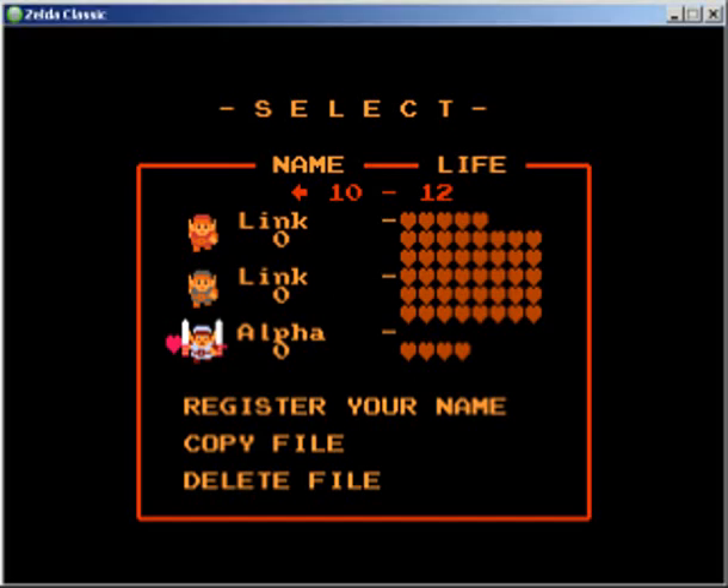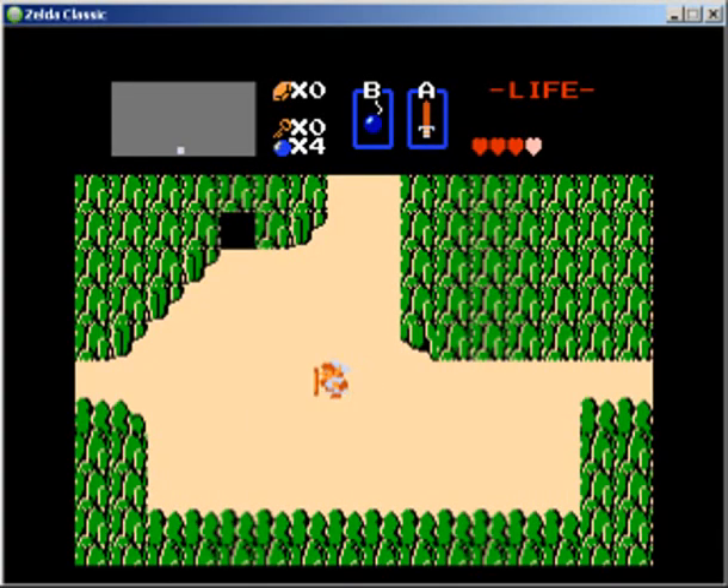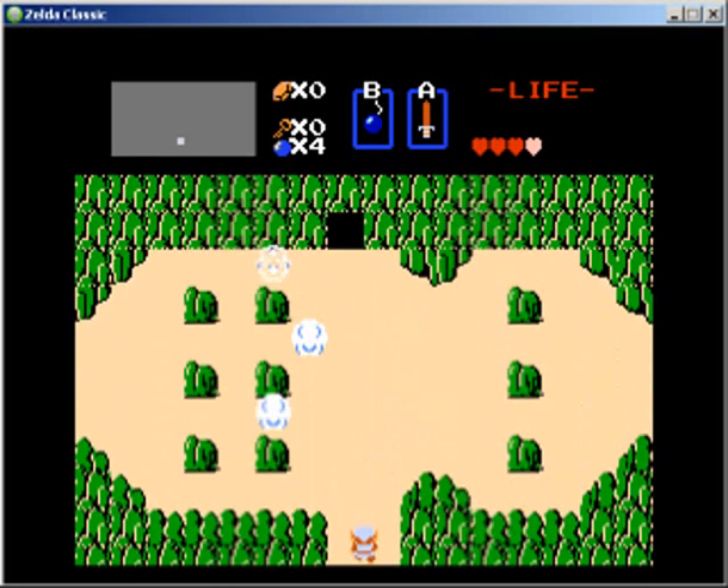Hey everyone, welcome back to more Zelda Classic 3rd Quest. That last part was basically trying to find all those minus 20s and get those out of the way, because I'm showing you that stuff has changed. What you thought were plus 30s or plus 10s or other secrets are now minus 20s — pay me for door repairs and all that. I got most of them out of the way. There's only a few left to find.